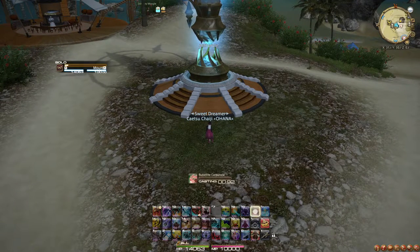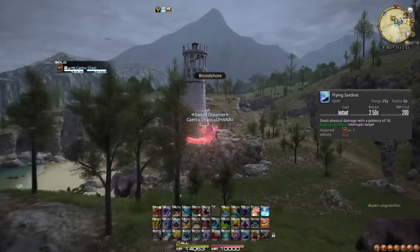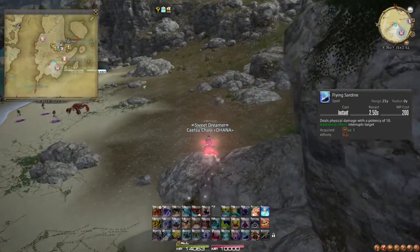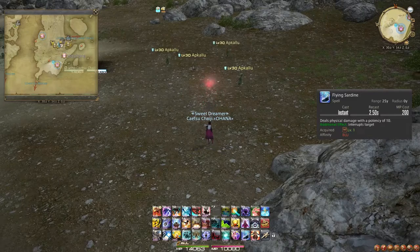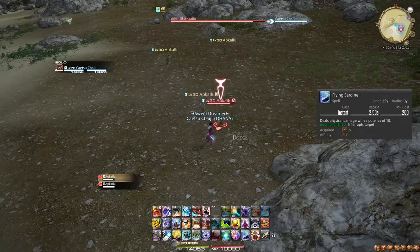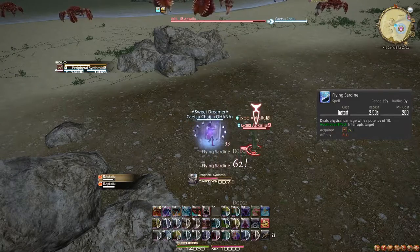Speaking of useful spells — if you intend to power level with a friend, the spammable interrupt spell Flying Sardine is very useful. Go to Costa del Sol, find an Apkalu, have your friend shield you with a job like Scholar or Sage, and then attack the penguin with Water Cannon — yes, at level 1. Then have your friend cast a heal on you to grab attention, and then wait until it throws a Sardine at them, and then have your friend defeat it. This should teach you Flying Sardine.